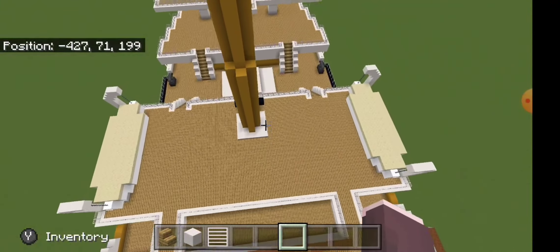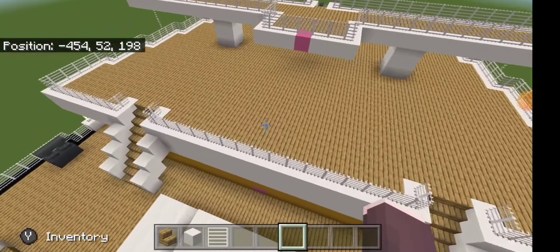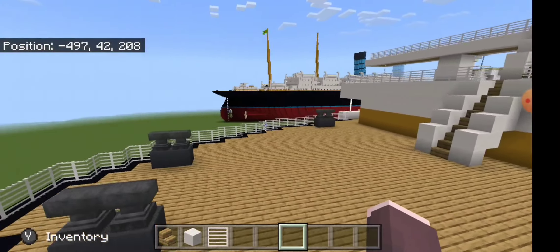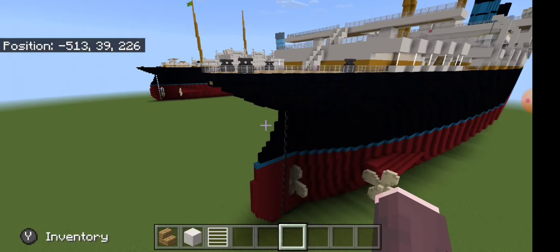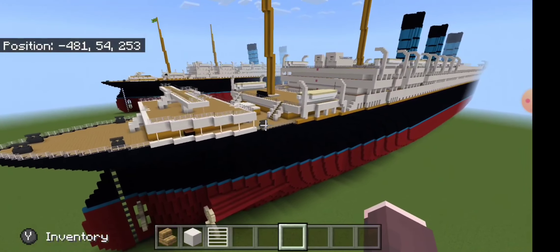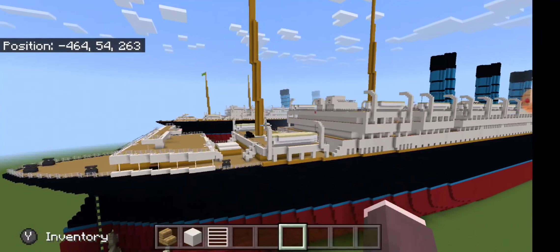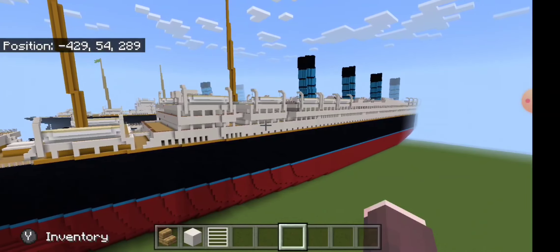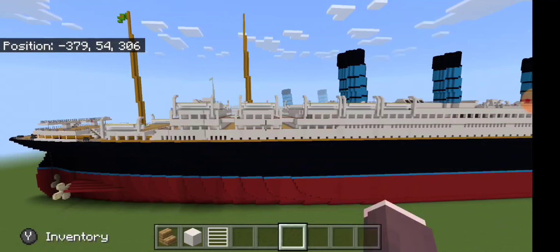I've got a bunch of deck houses on this ship, and because this is based on the original design of the Olympic class, mine is the fourth funnel. The Olympic class was originally designed with three funnels — basically like that — but I added a fourth funnel because I like the four-funnel look. So quick one more fly around of the Coptia.